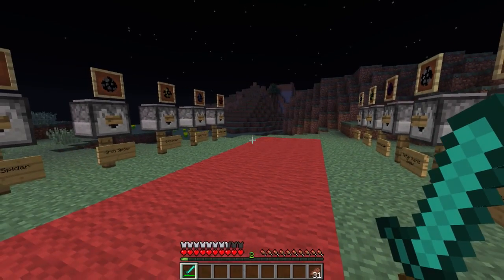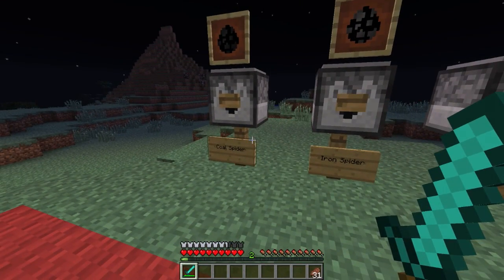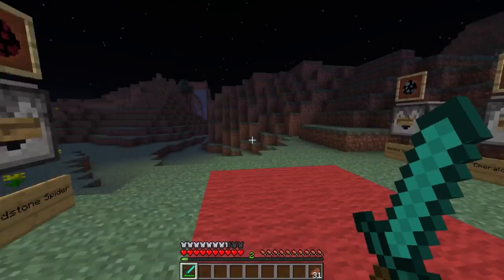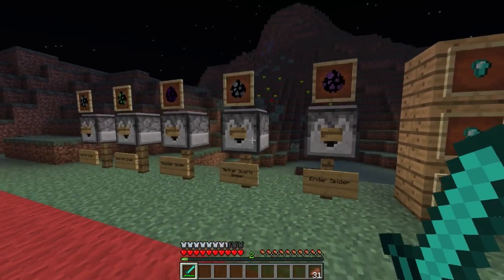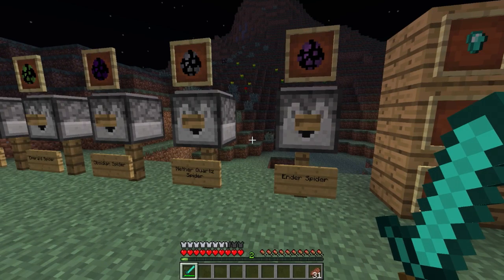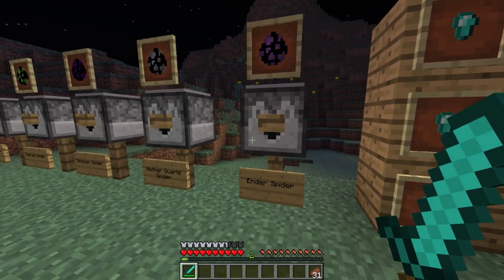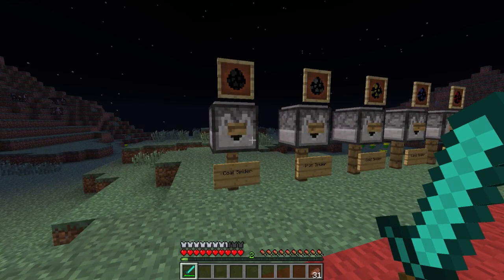All of these will spawn near their respective element that they are named after. So coal will spawn pretty much everywhere, iron a little bit deeper down in the world, gold, lapis, redstone — they all pretty much spawn where you would find those ores typically. They don't spawn right next to the ores; they just spawn at the same sort of height level within the world. The nether quartz spider and the ender spider spawn in their respective realms — the nether quartz spider in the nether, and the ender spider in the end.